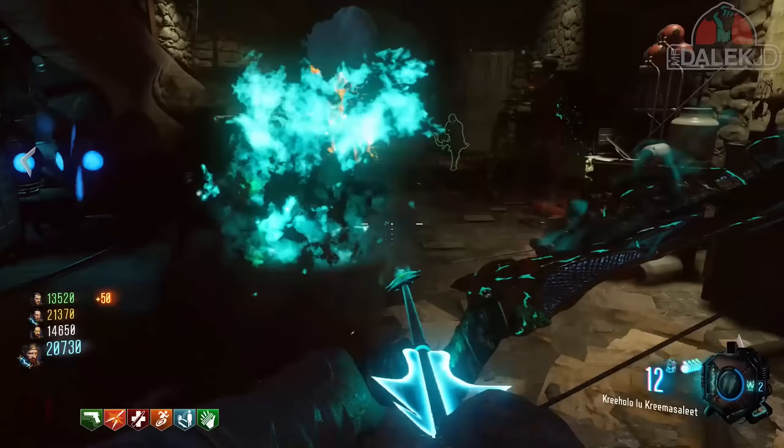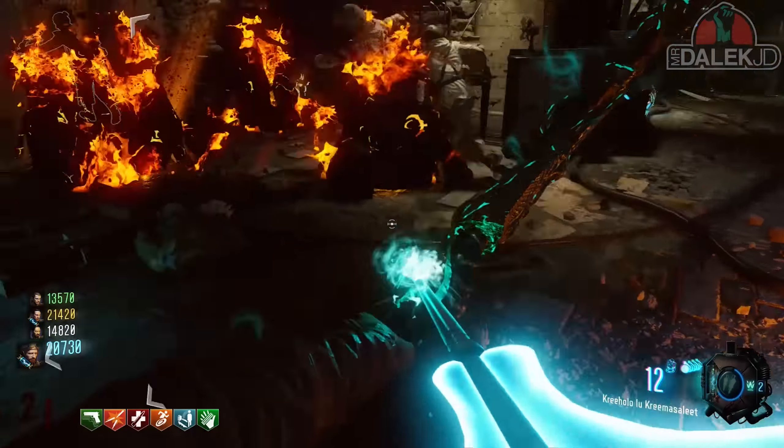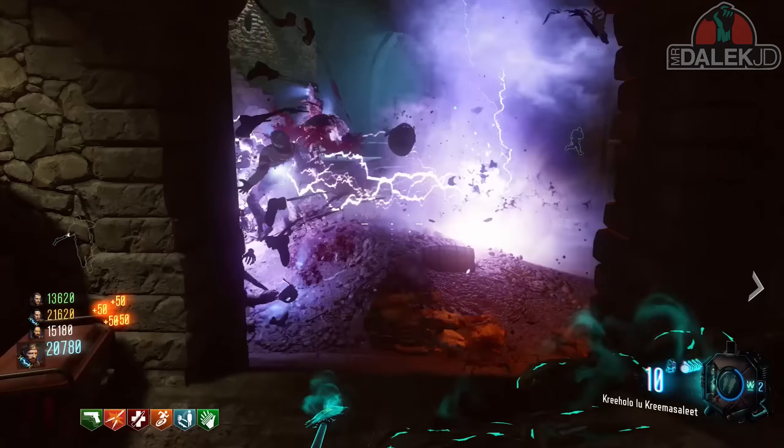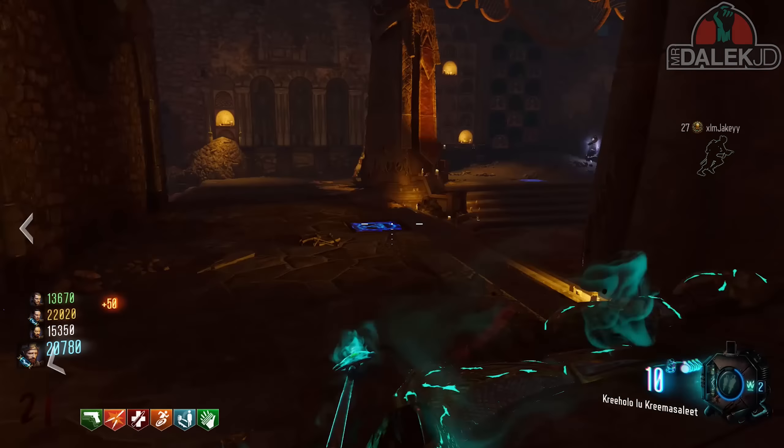They need to all be glowing orange, and straight after that you will hear a very strange noise — an energy that electrifies random objects around the map. There are going to be four objects in total which will be electrified in this sequence and they randomise every time you do this. The objects electrify one at a time and you have a certain amount of time to find them and shoot them with a bow.